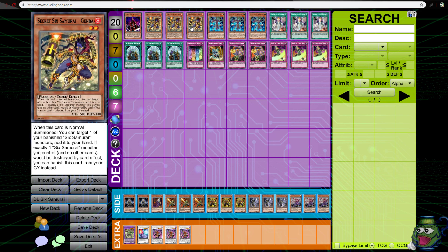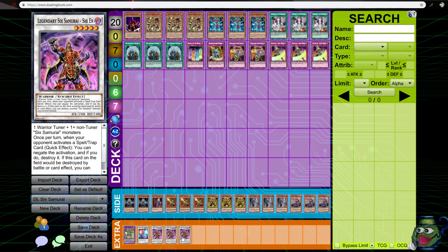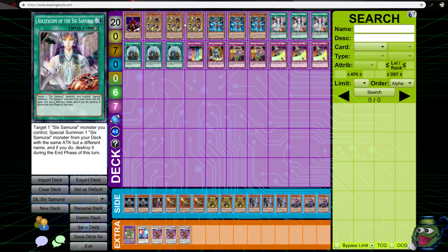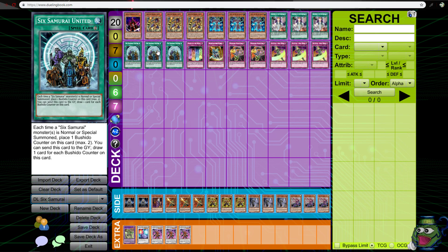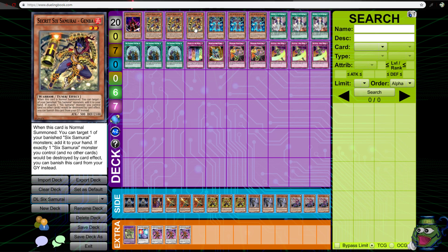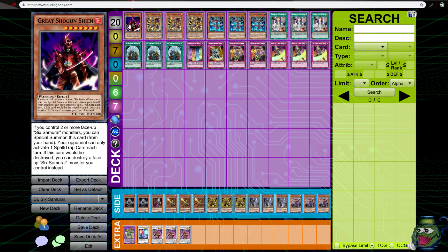You bring up both of these, boom, you go into Shien. You can also use this card if you're running Balance, which is what I prefer in this build. It lets you draw two cards basically for pulling off this combo. If you get it going you draw two, and then if you have Great Shogun Shien with these two on the field, because of this, boom, you can get Shien to the field.